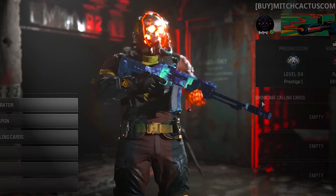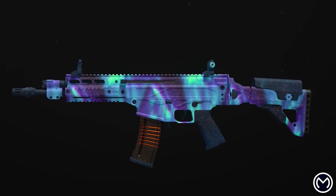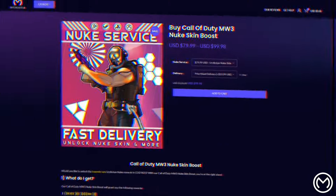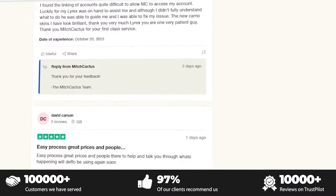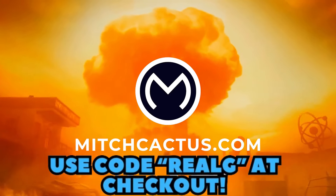If you guys are looking to unlock the new MW3 camos such as Interstellar or Borealis, or possibly even play in some bot lobbies or get all the best schematics in Modern Warfare Zombies, then be sure to check out Mitch Cactus. They're the biggest and most reliable sellers with heaps of brand new offerings for MW3, with completely safe and legitimate services for Xbox, PlayStation, and PC. With thousands of great reviews on Trustpilot, you guys should definitely check them out. Be sure to use code REALG at checkout for 5% off your entire order for a limited time only.